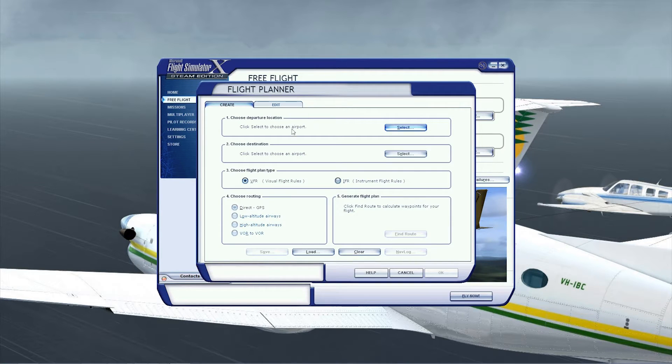Pretty much all you can do is choose a departure and choose a destination airport. VFR, that's it. IFR does use your VORs and stuff like that, but your choices are really just direct GPS, low altitude, high altitude airways, or VOR to VOR.